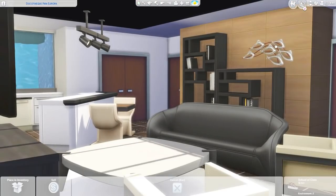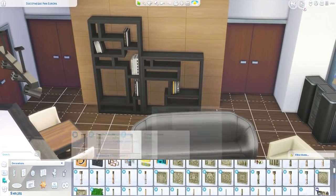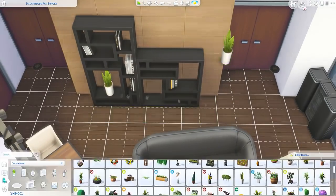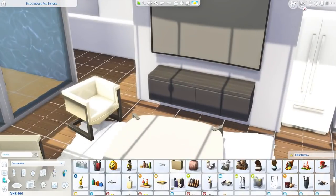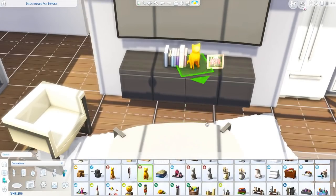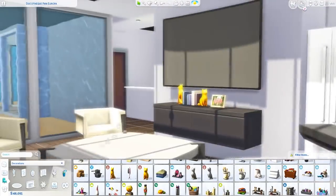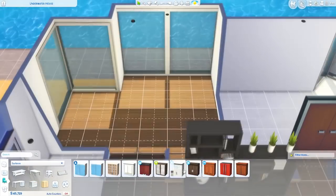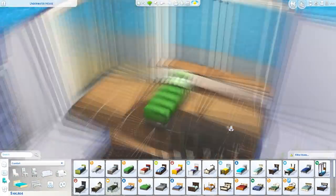I also wanted to try to include this fish sculpture — there's no better build to have it than this one, having these metal artificial fish face-to-face with actual fish. I use the technique of putting plants in threes. I also included some clutter because I felt like it really humanizes the build.